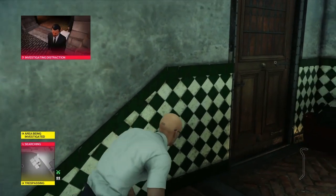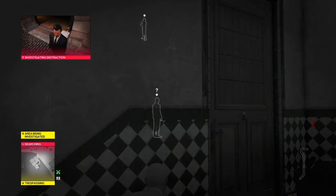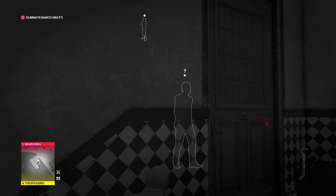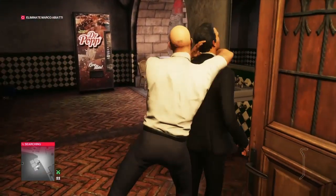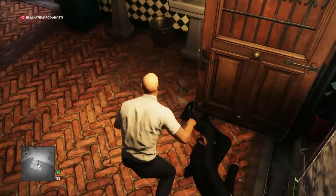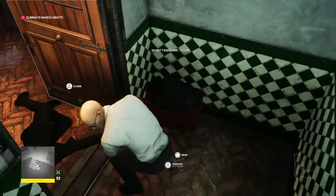Overflowing the sink will distract a bodyguard who's going to come in and turn it off. When he does, we're going to knock him out and drag him in here with us. So here he is now - he's turning off the tap, so we're just going to knock him out, grab his gun, grab his body, drag him into the sewers and take his outfit.